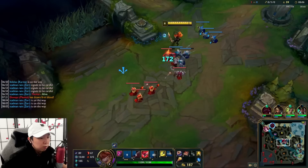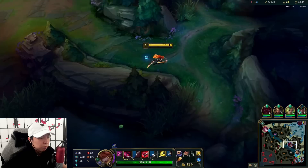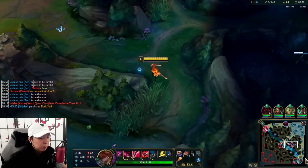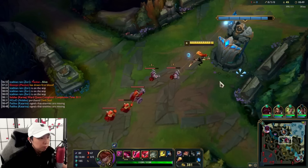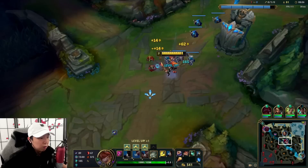Kha'Zix was there, just gonna look for a shove. Gotta be careful for Kha'Zix. Bot lane doesn't have really good setup so roaming bot lane is kind of hard. The only way we can get a good gank off is if Maokai goes in on them first — but that's kind of up to them at that point. Pretty behind in lane.